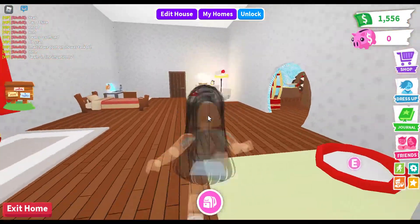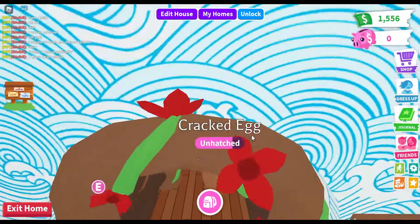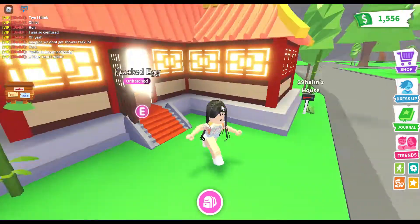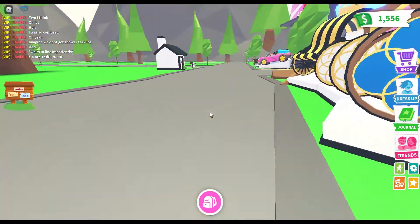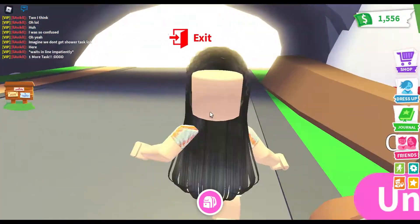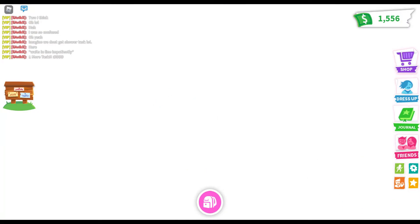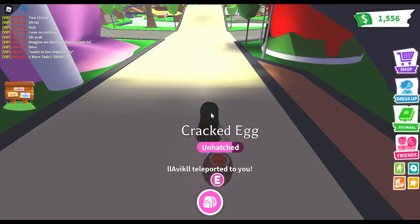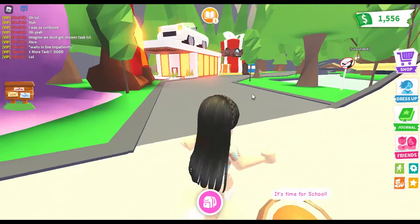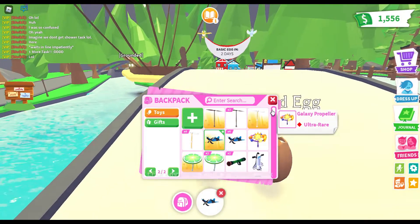I think the next task will be school because yesterday we went camping. Adopt Me kind of follows a schedule — after you go camping, the next day you have school. I'm pretty sure. See? School. Okay, I'm not that dumb. Kind of am though.